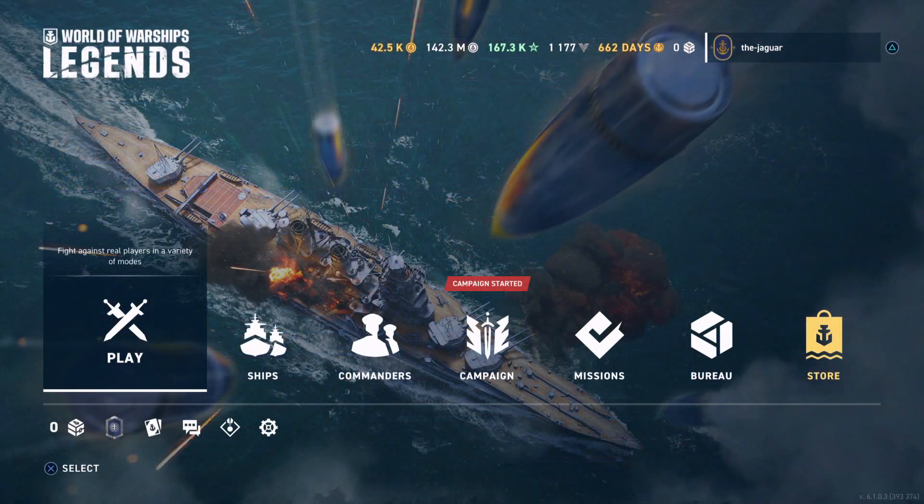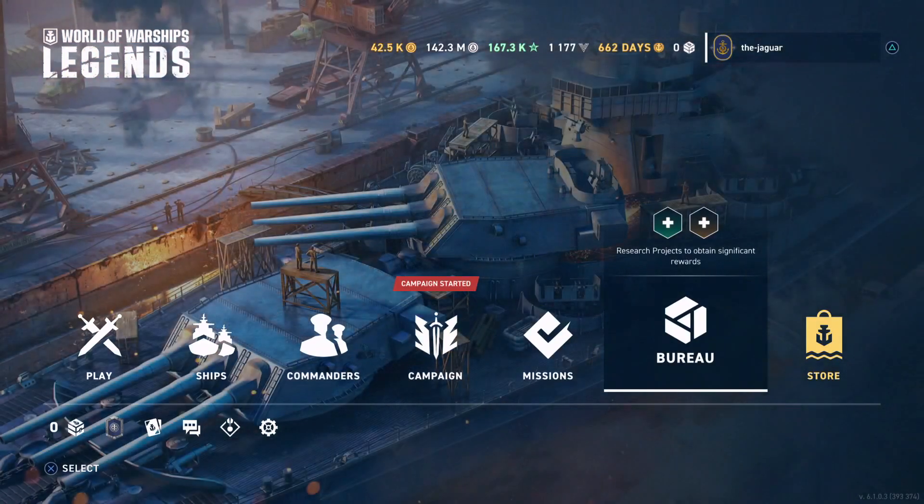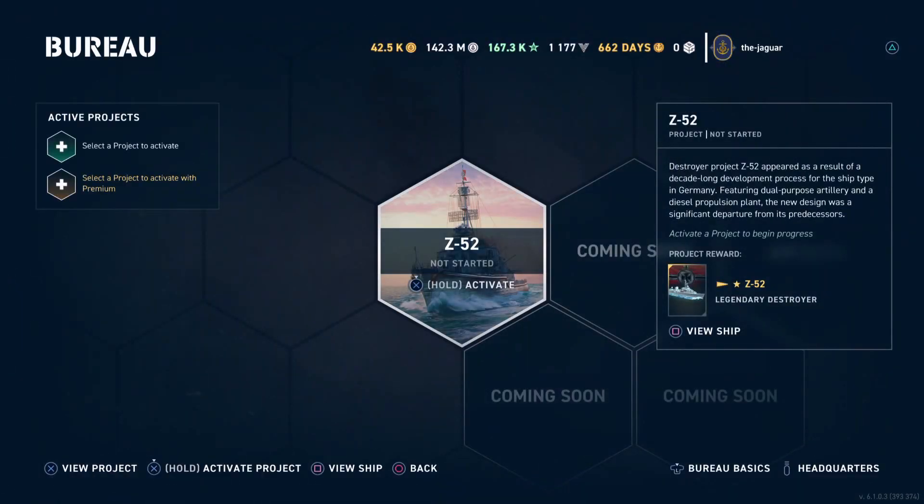It doesn't say there's anything new in the store, which is kind of interesting. We will check out the bureau — there is a new bureau project. There is a Z-52, and I do like the German destroyers.